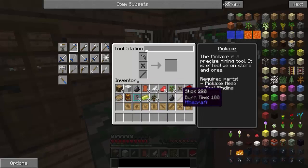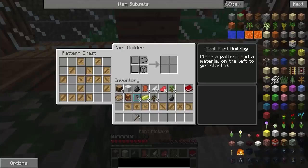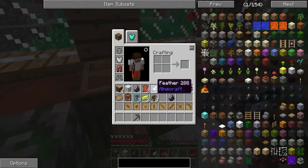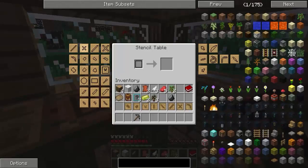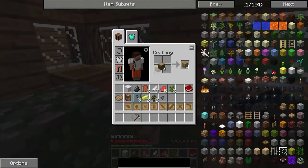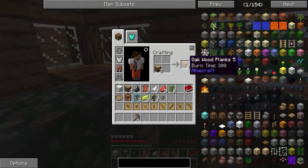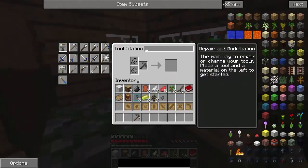Dobra, ale robimy kill-off. Pickaxe! Dobra, mamy pickaxe! Shovel potrzebuję... ciemno się chyba robi — to źle dla mnie. Potrzebuję Shovel. Dla mnie to jest bardzo ważna rzecz, żeby mieć Shovel, bo Shovel się przyda do wydobywania właśnie flinta. I przy okazji zróbmy sobie dużo patyków, bo się przydadzą — patyki są przydatne.